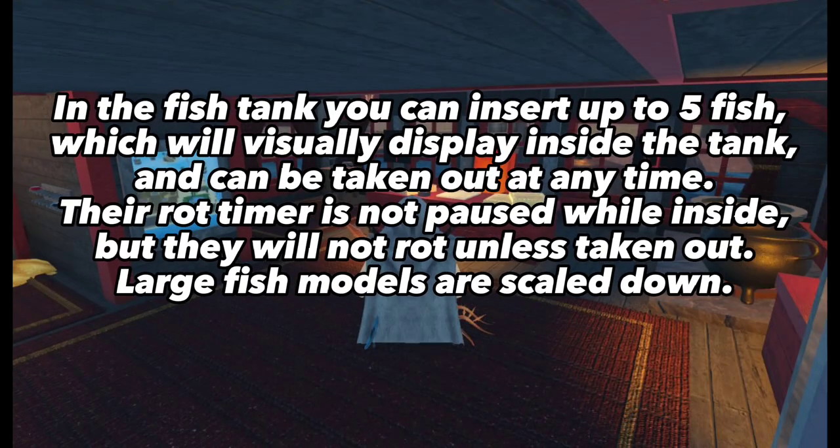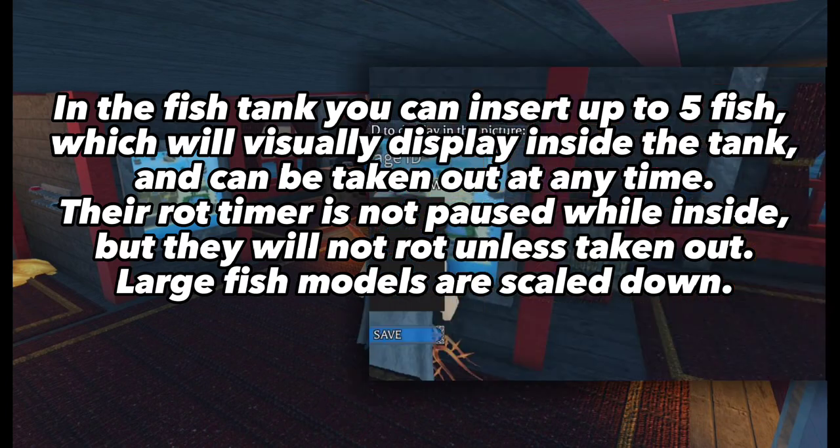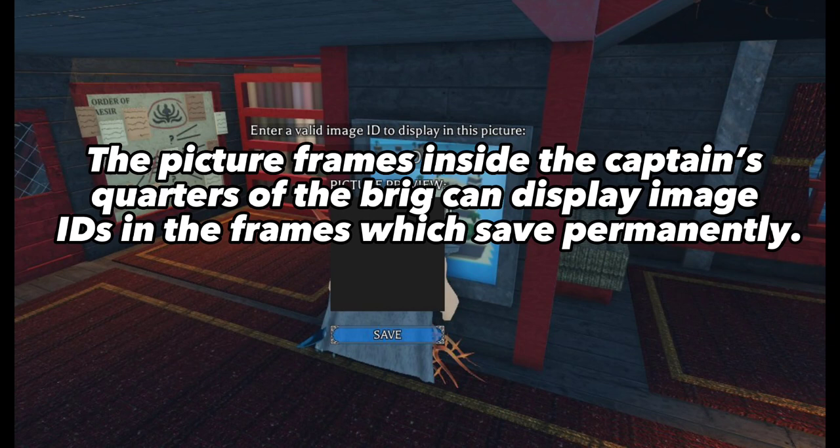In the fish tank you can insert up to five fish, which will visually display inside the tank and can be taken out at any time. Their rot timer is paused while inside, but they will rot once taken out. Large fish models are scaled down. The picture frames inside the captain's quarters of the brig can display image IDs in the frames, which save permanently.